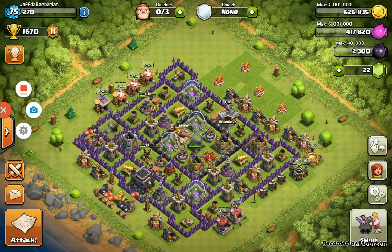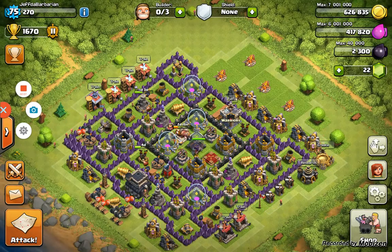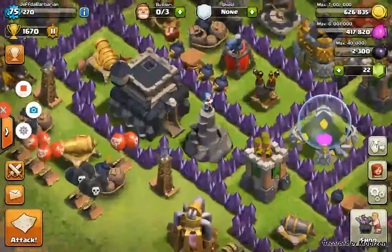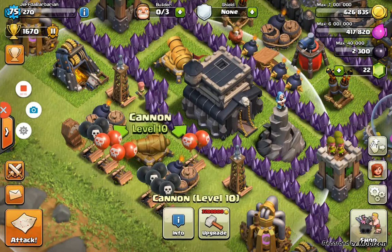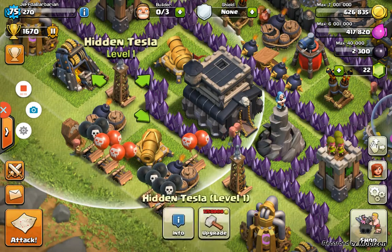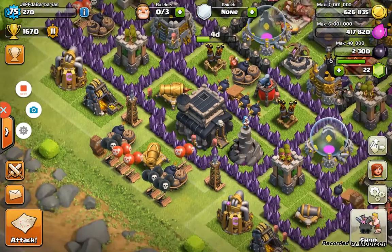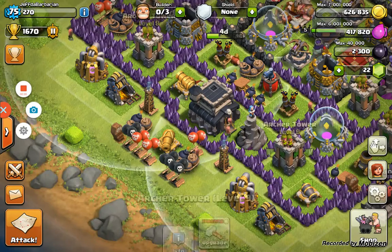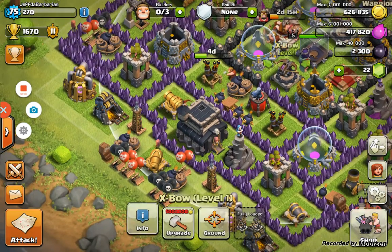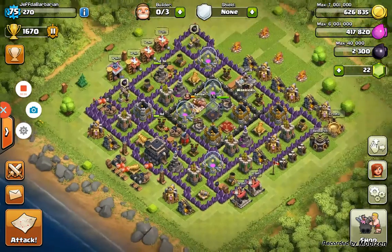Today I'm bringing you a little video about this new base I've made. It's kind of a troll base because people would just think 'oh, cannon,' but then two Teslas pop up, some giant bomb, a seeking air mine, skeleton trap — it's quite bad — along with the wizard tower, cannon, archer, and archers that are hidden. Oh, and an Expo can reach here too.